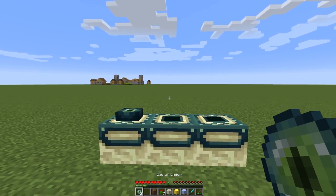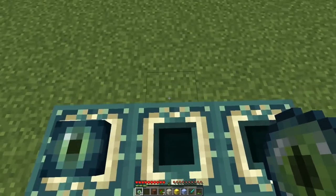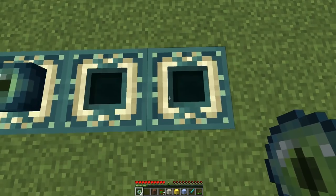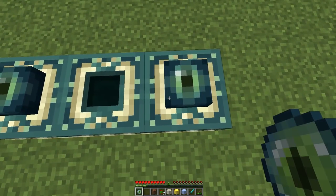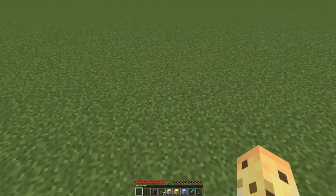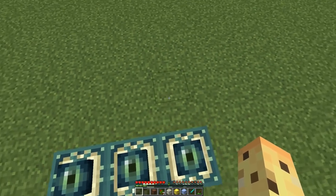The fishing rod has a different noise, and also so do the Eye of Enders. When you throw them, it has a different noise, but also when you pop them inside one of the Eye of Ender frames, it actually gives this really distinct clinking feel. It's a much more mystical sound, and it fits the process of going to the End just that little bit better.